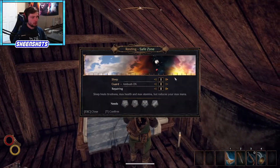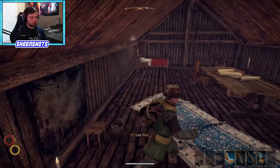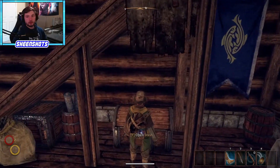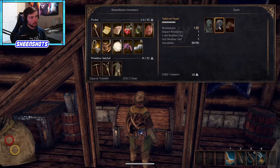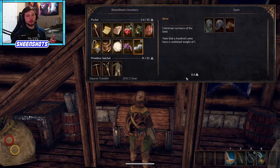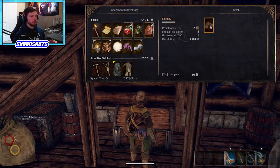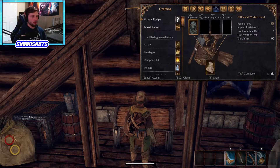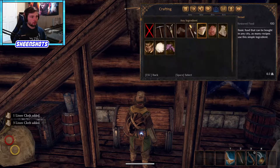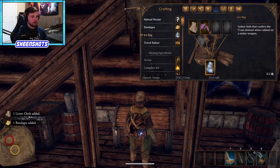This is your house with beds. If you ever want to sleep, you won't get hungry or thirsty and you won't need to guard. You can repair in here, or go pay for it in town. There's a chest down here - you can put an infinite amount of materials in here, which is great for storage. Now, decraft those clothes into linen cloth. Linen cloth is very important because you can use it in crafting leather armor, ice rags, and bandages - all kinds of things.